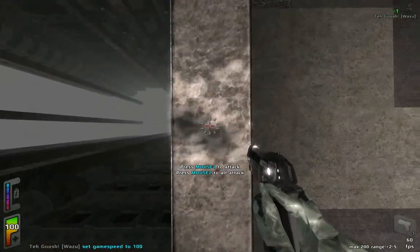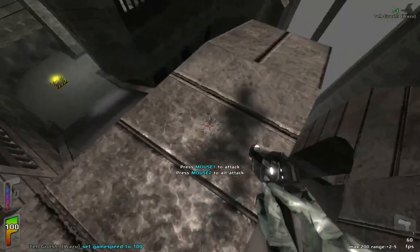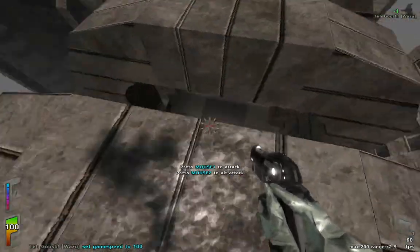So we want to reach there. With what we've learned so far: double jump, press Q, double jump — and yeah, we're here. We made it! We're successful.